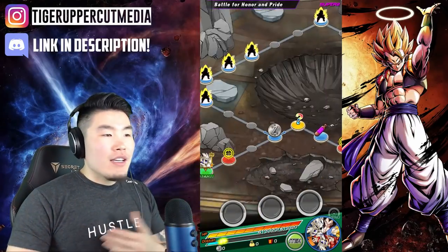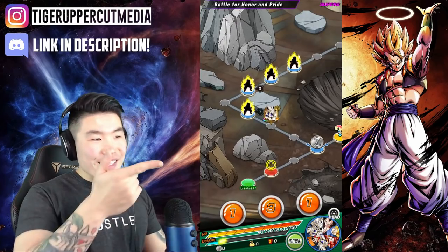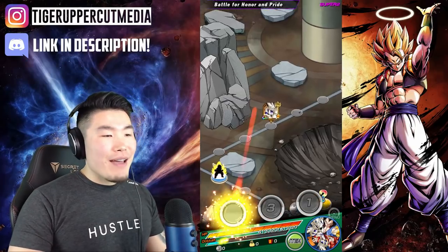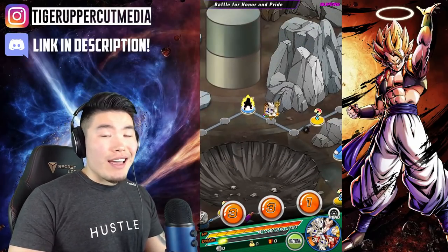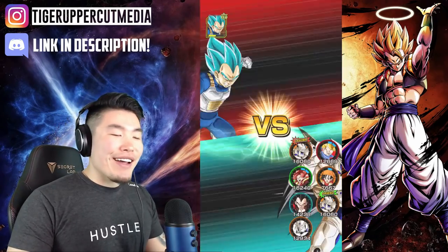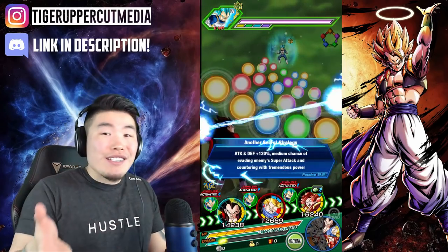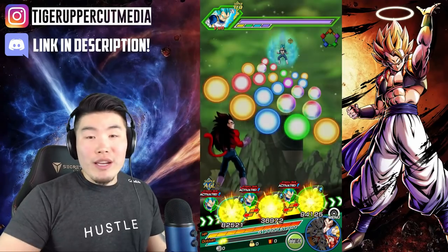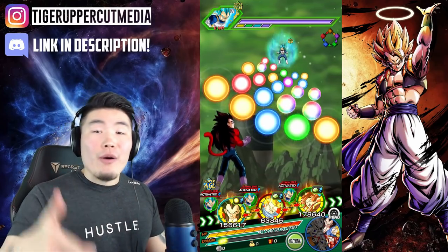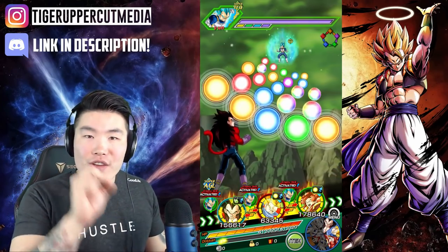We're gonna bring a Shadow Dragons team — it's always been one of my favorite category teams ever. I'm probably a little biased because Omega Shenron was probably the first category lead I ever rainbowed. But I feel like this category overall is just really, really strong and people need to give it more love. It is a little bit of a forgotten category; Bandai doesn't really give it as much love as it deserves. But recently they did get the Super Saiyan 4 tech Goku, full power Goku on JP, and it should be coming to Global as well.